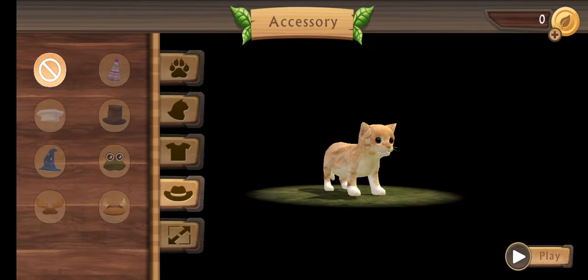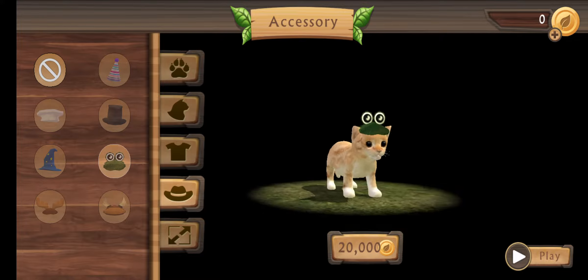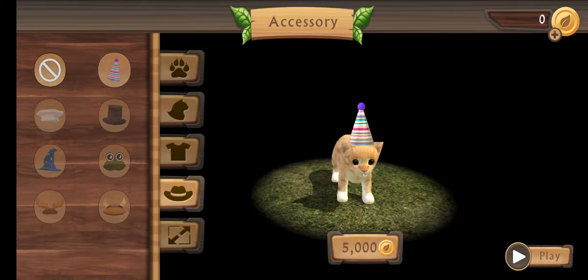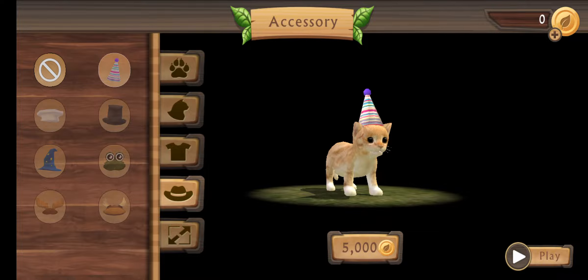Here are some hats — maybe in the future. Oh, look at this froggy hat! I think I like it so well, it's very colorful. We can increase the size. Oh wait, I don't have money for the hat.